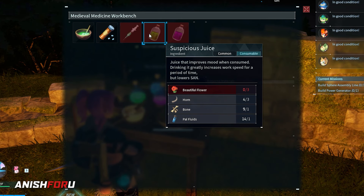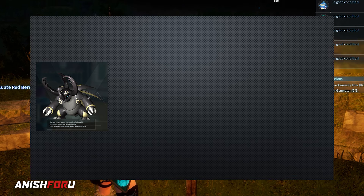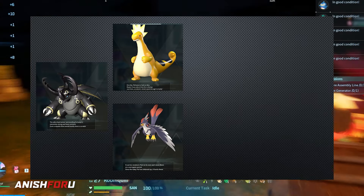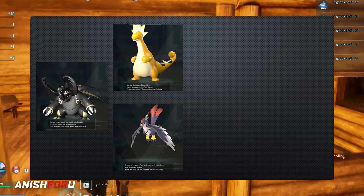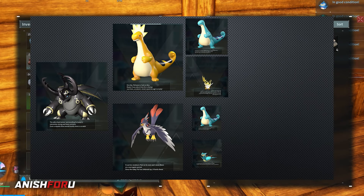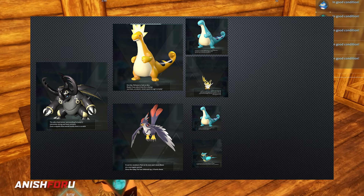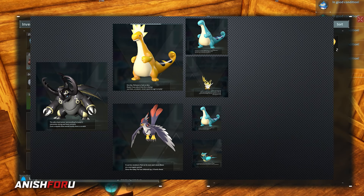You already get Rayhound from the previous batch, so you can easily make Anubis from that. One of my favorite characters is Borsak, and Borsak needs something a little different — it needs Relaxerlux and Nightwing. For Relaxerlux, you can go to dungeons and capture it, or just breed it from Relaxosaurus and Sparkit. Sparkit itself is very easy to get, though Relaxerlux is quite hard.